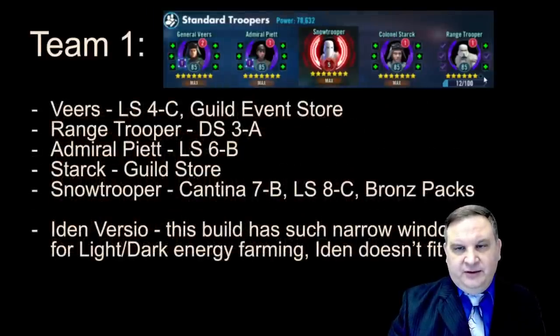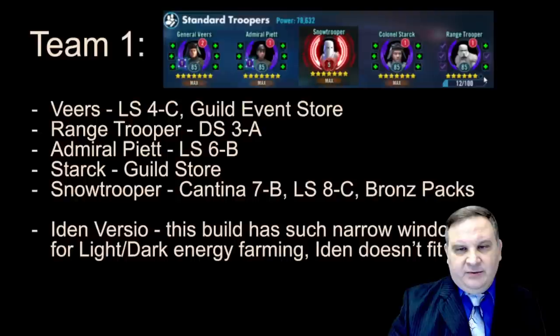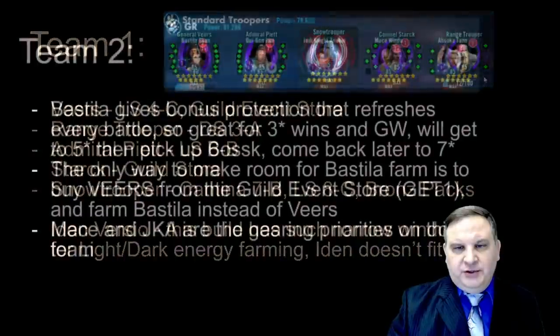Veers comes off Light Side 4C and the Guild Events Store — we're definitely going to build Veers out of the Guild Events Store and do not want to have to farm him at all. The Range Trooper comes from Dark Side 3A. Admiral Piet comes off Light Side 6B. Stark comes from the Guild Store. Snow Trooper comes from the Cantina and Bronze Packs. If we don't have time to finish out the Range Trooper, we'll build the Storm Trooper out of the shop as a seven-star trooper.